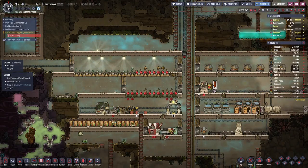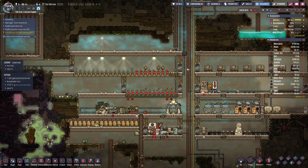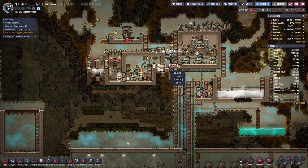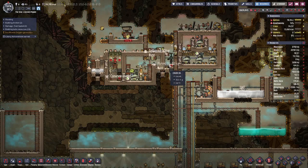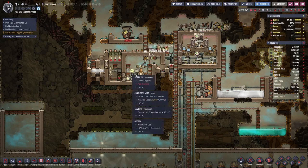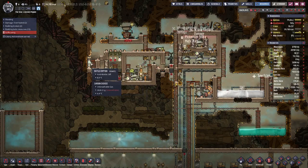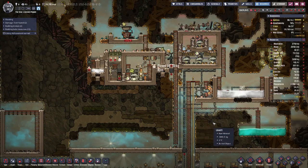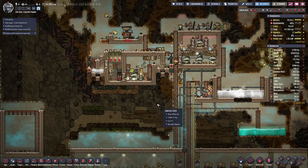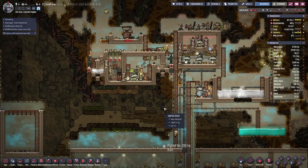Hello boys and girls, my name is Otis and welcome back to Oxygen Not Included. Last episode was a bit hit and miss when it comes to what farm we are actually doing. We finally settled on the dash of salt vines, which sometimes grow and sometimes not — that's because we don't really have enough chlorine gas set up. Since then I've made quite a bit of progress.